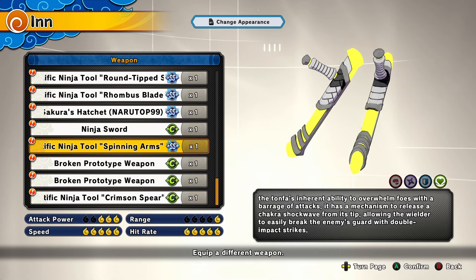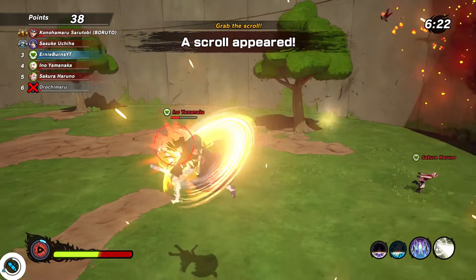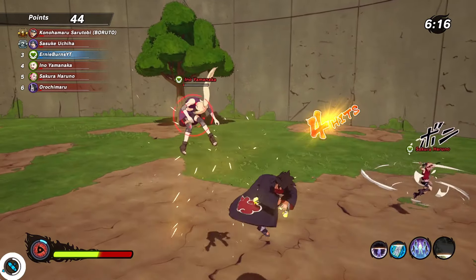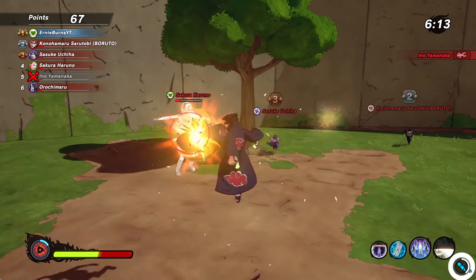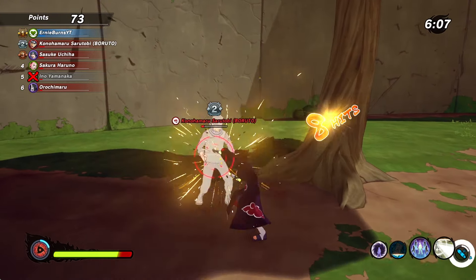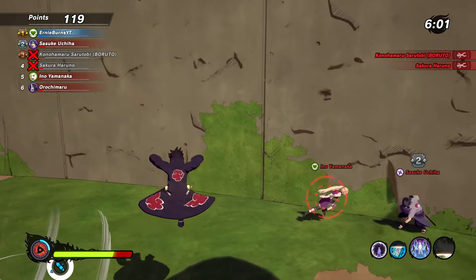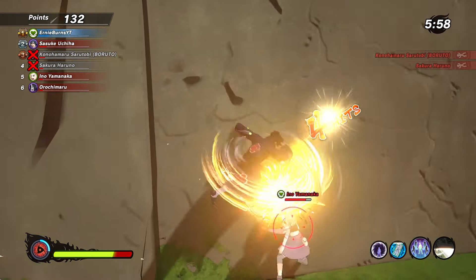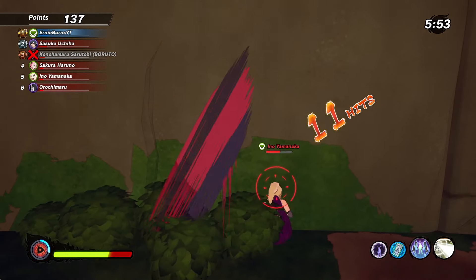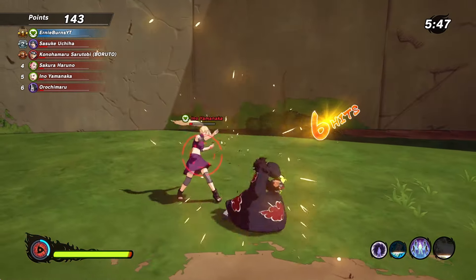For healers, there's a new weapon called the Spinning Arms. This is the third healer weapon where you're using a melee attack and not a sword, and I really appreciate them doing this. I wish they'd give range and defense a melee-type weapon too. This weapon is really good — it might be the new best healer weapon. Just look how fast it goes; you're punching as well. Melee weapons just go crazy, and healer got buffed a lot this update with things like Limbo, so this weapon could be really strong.